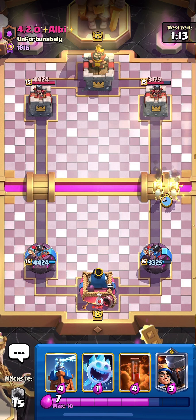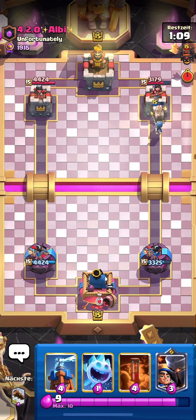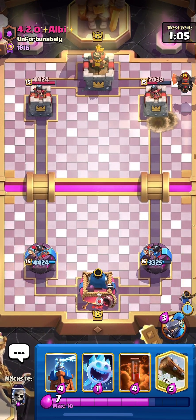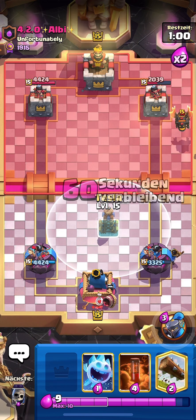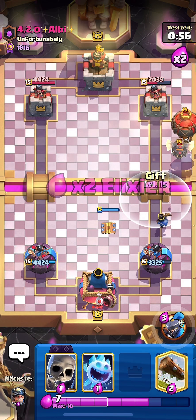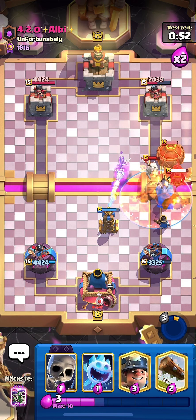I'll play Wall Breakers anyway on 10 elixir because that's the best play — it forces him to use Arrows, but he didn't. That's the biggest mistake a Lava player can make, eating your Wall Breakers, because you can defend their pushes super easily and it's basically free damage. He goes Balloon, I'll Poison here and pop the ability.